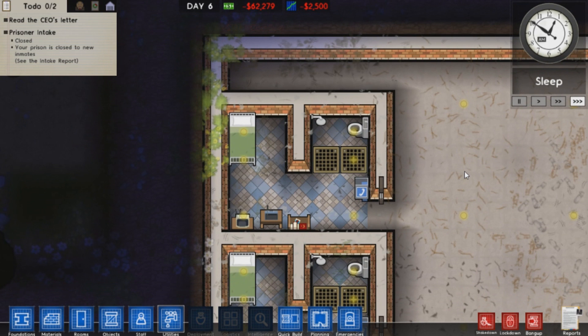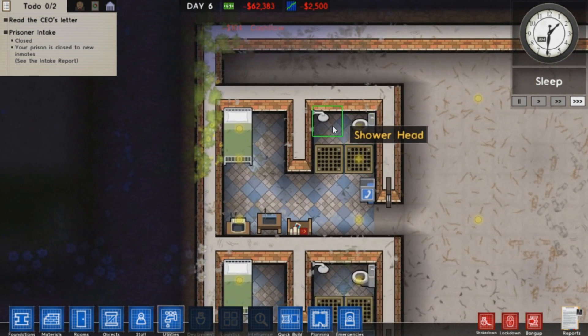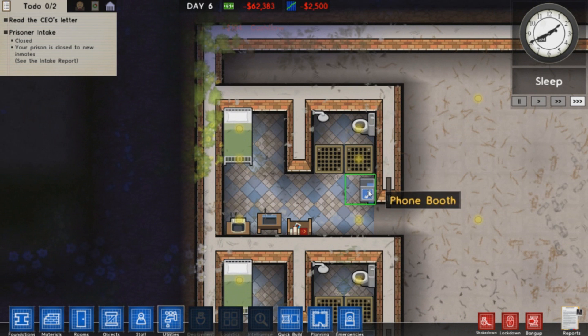If you want your prisoners to be happy, or if you want them to actually enjoy their stay, you can have this. It's pretty much got this entry, shower, toilet, and a phone. Because of the wall and the drains, the shower won't leak onto it. You need to make sure these drains are here, otherwise the phone will force them to catch fire and everything will essentially break.